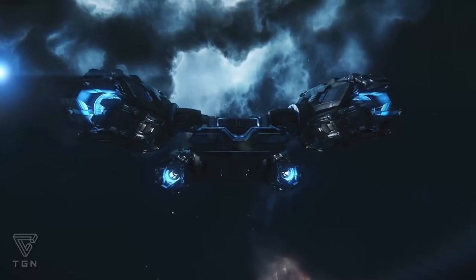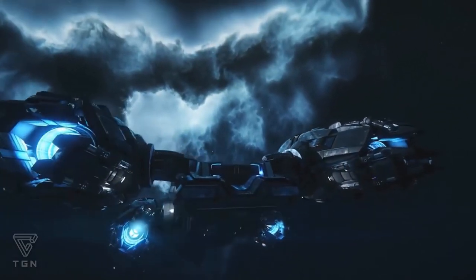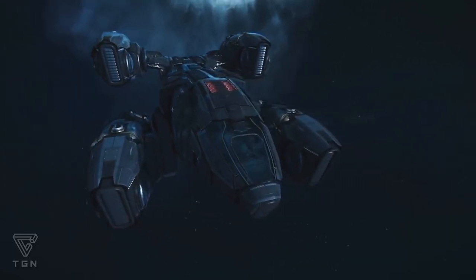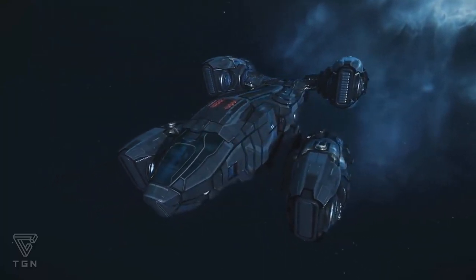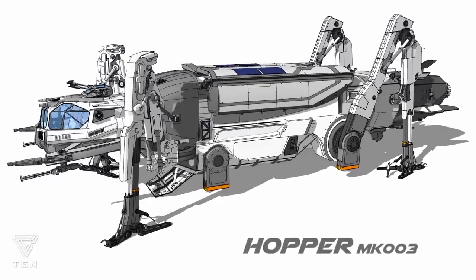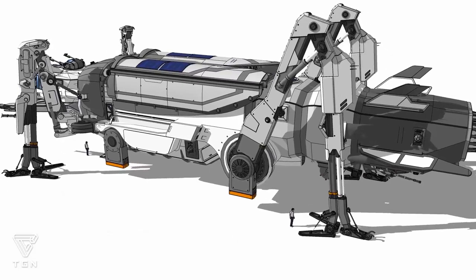The Osiris by Korthan — this little baby is a deep space exploration scout and cargo vessel, a real multirole ship. I love the oddball design on this one; it's definitely one of the strangest.